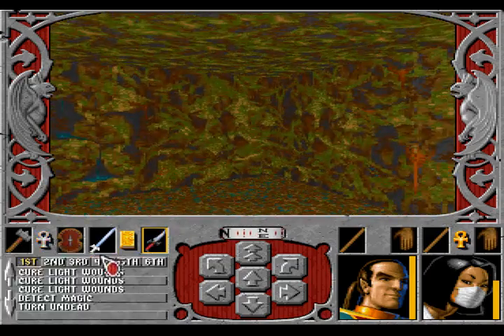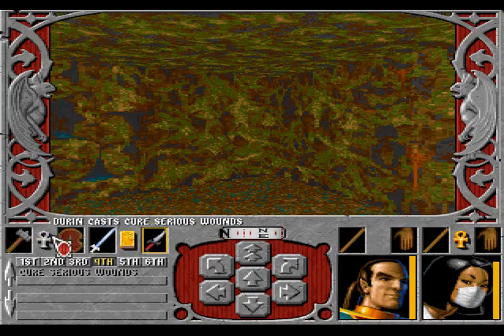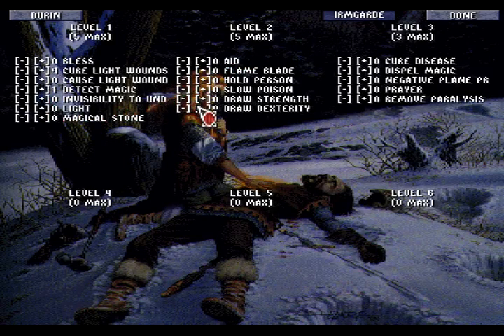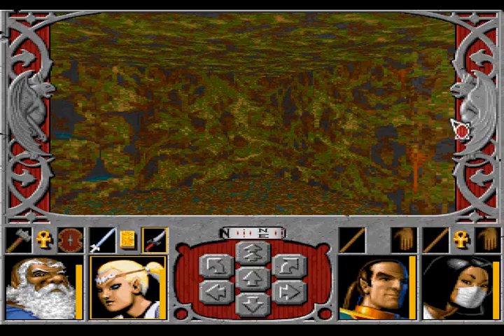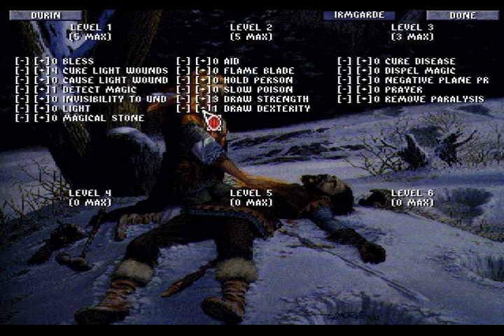But we should heal. Wait a second — Irmgard is a cleric. She can cast healing spells. We should let her pray for spells. I almost forgot that. Detect magic and cure light wounds. She needs draw strength as well. So we're going to give it to her. And remove paralysis would perhaps be nice.